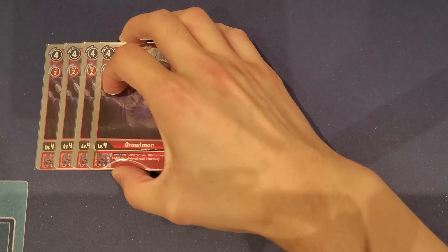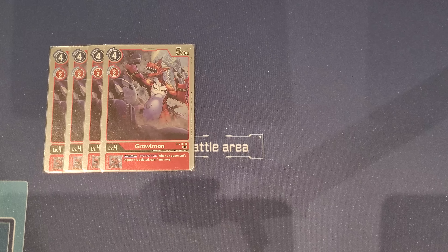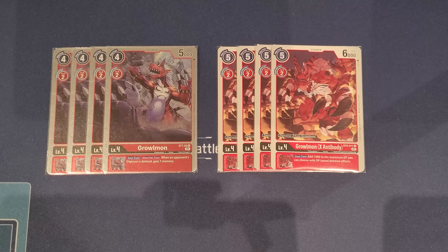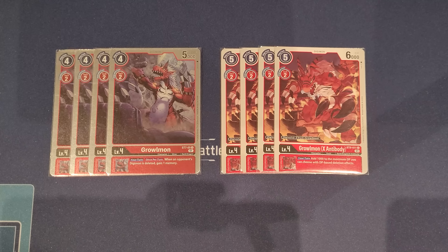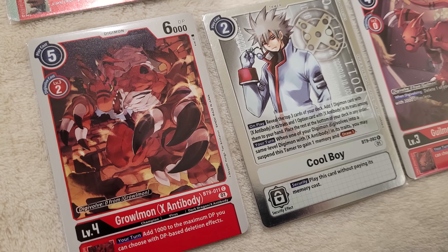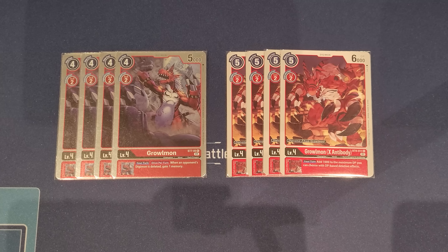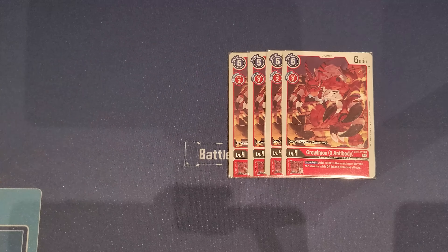For our level fours, we have Graumon — I think the starter deck version is the best because when you delete something once per turn, you gain a memory with its inheritable. Then we have the EX-Antibody version, which digivolves for zero on top of Graumon to cycle more cards and build a bigger stack, while also adding another extra 1000 to the maximum DP for our deletion effects — very great synergy for the deck overall.